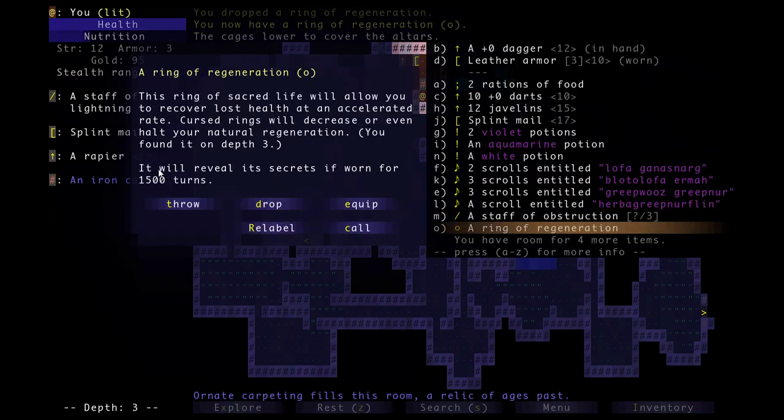If you look at the ring it says it will reveal its secrets if worn for 1500 turns. Basically it just makes my health regenerate faster when I wear it. All rings have a certain enchantment level — it could be plus one, plus two, or plus three, which I believe is the highest. Until I have its secrets revealed after wearing it for 1500 turns it'll just act like a plus one ring. If I want to identify it sooner I'd have to use a scroll of identify on it.